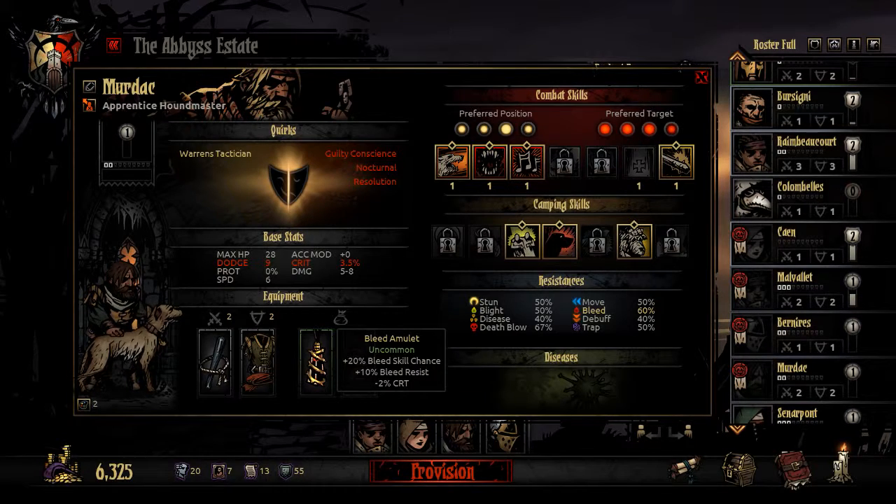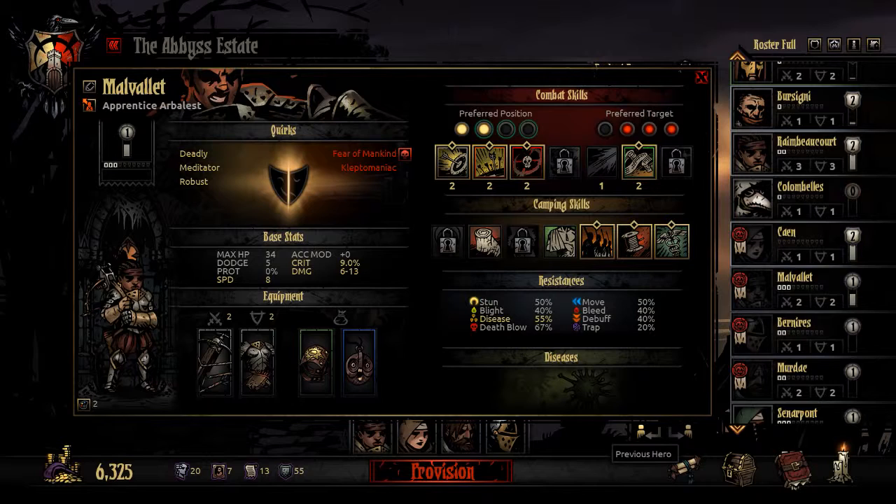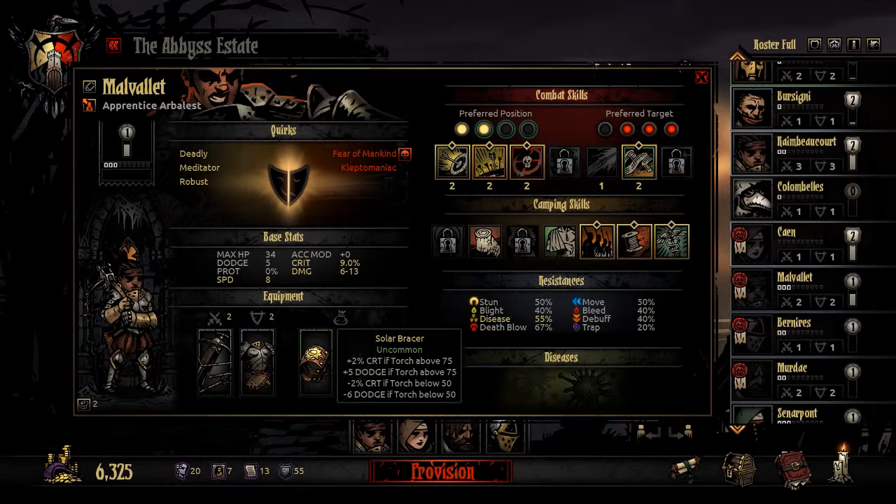The Houndmaster gets the bleed skill for his hounds, Harry, and some extra dodge with light. We went with just some blight resist and bleed resist. The disease resist — minus 10 disease resist kind of sucks. We are going to the Weald, so we'll have to take antibiotics because there are a lot of blights there. We also have the berserk charm that we just got — put that on our Arbalest, giving her plus 2 speed, plus 15% damage, and a solar bracer for plus 2% crit.